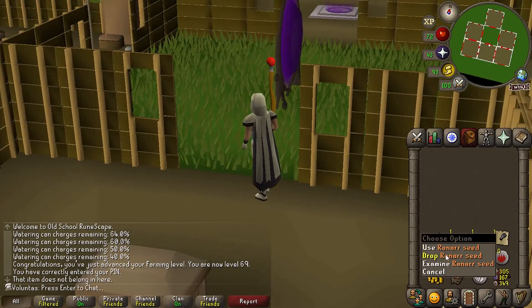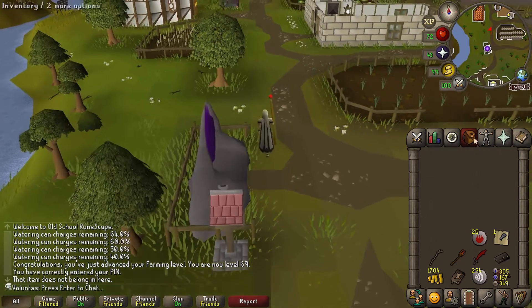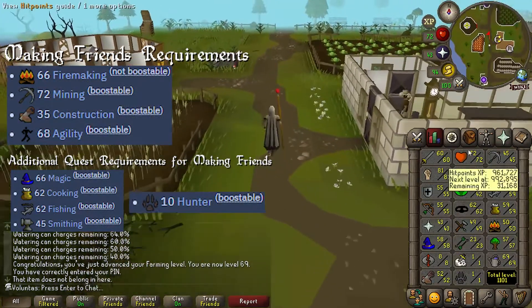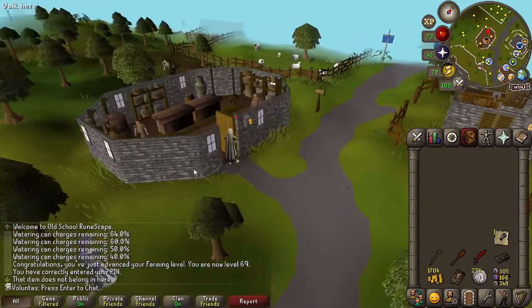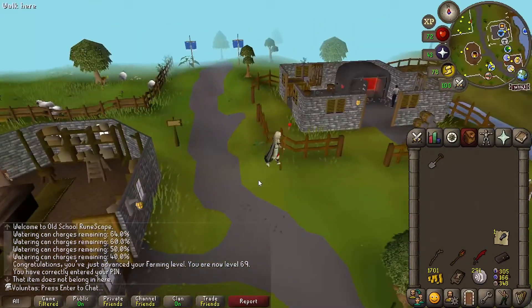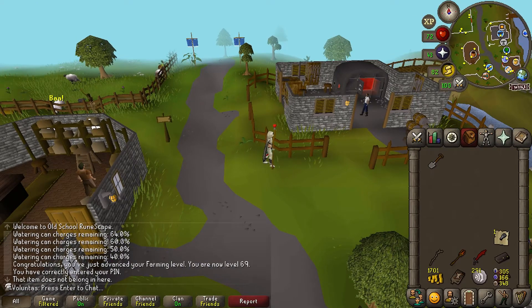Now I can move on to the next step of the plan. I can store the Watering Can and some of these tools here, and store the whole Farmer's Outfit here and withdraw it whenever I want. The Seed Box can store 6 types of seeds. The next step is Winter Todt. I need to start working towards all of the skill requirements for Making Friends with My Arm. The first one is Firemaking. Warm clothing reduces the amount of damage you take from Winter Todt, which is very valuable since I'll be spending a lot of time there.